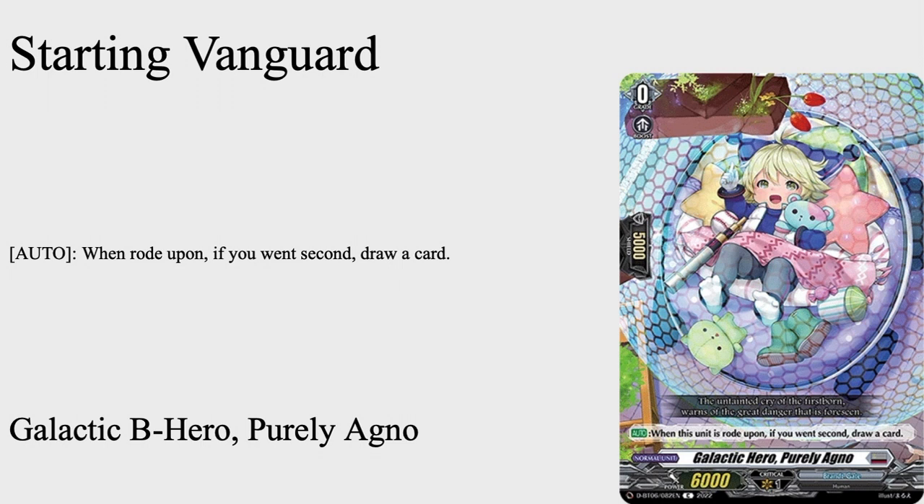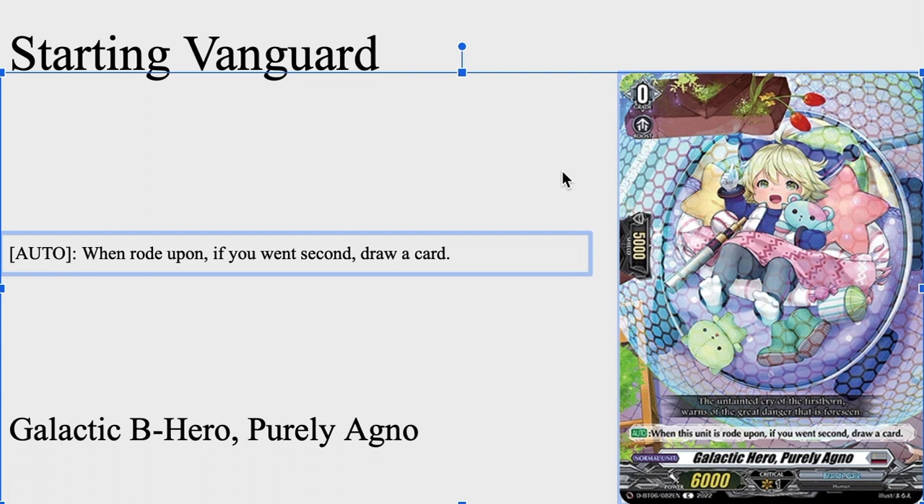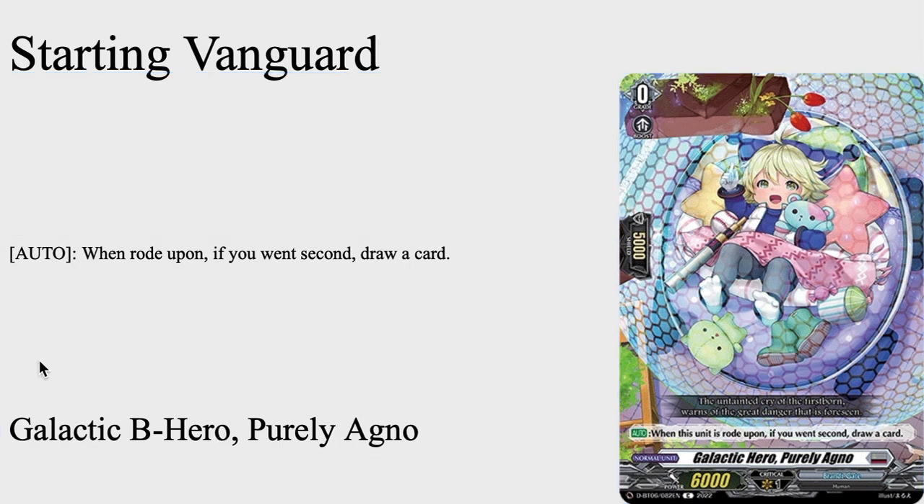First, today we have the starter Galactic B Hero Pearly Agno Grins — a Grade 0 with 5k boost. Its skill is an auto that lets you draw a card. It's just a cute starter; none of the ride line really requires it, but it has the Hero name and worst case, if you find a way to get it from the drop into the order zone, you might need every Hero you can get.